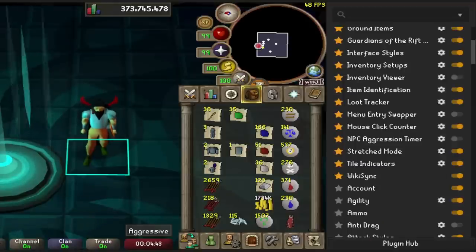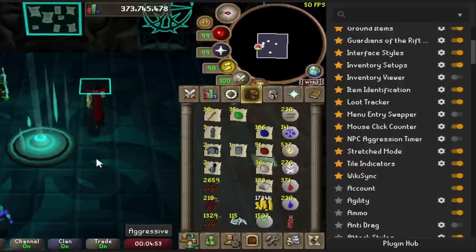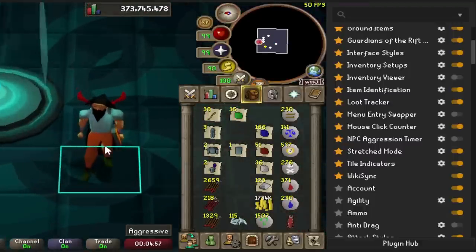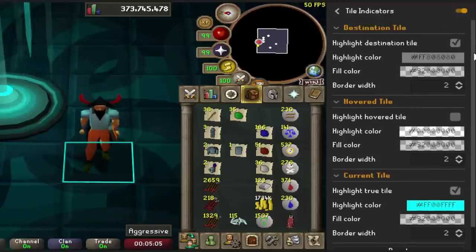The next plugin is called Tile Indicators. As you can see on screen right now, the little blue box below me shows your true tile. It will show exactly where the game knows that I am at any given moment — very useful for going ahead and completing the boss. Here are the settings I have for the true tile indicator: 'Highlight the destination tile' is on.